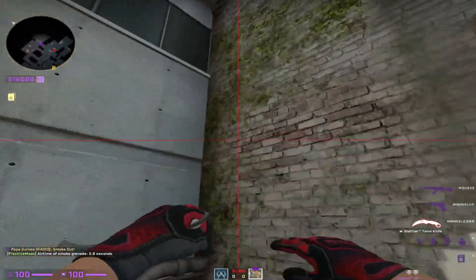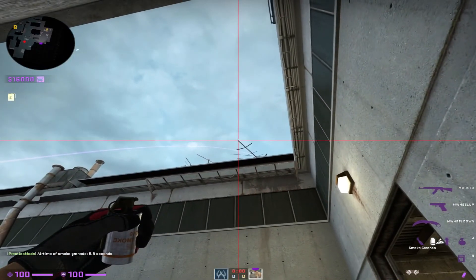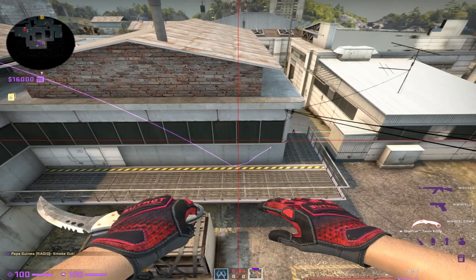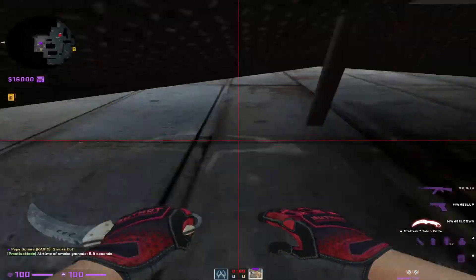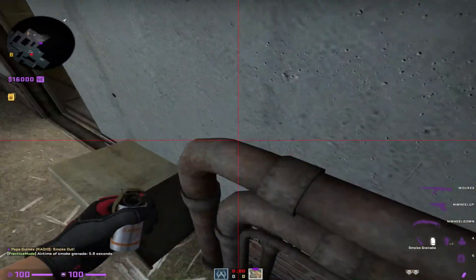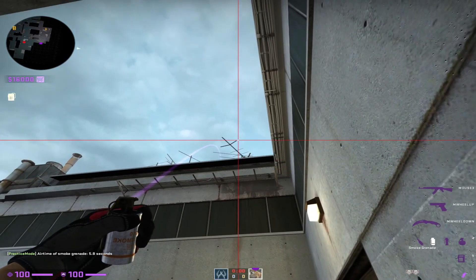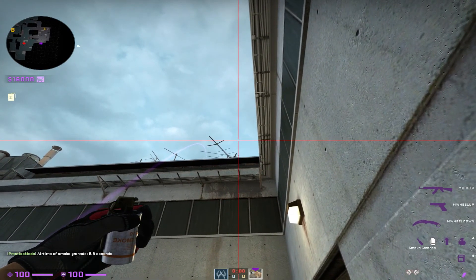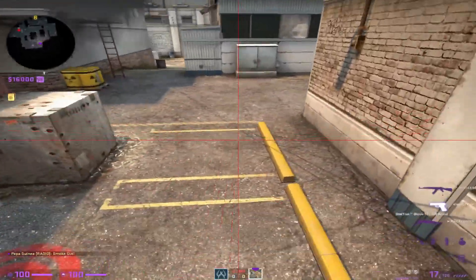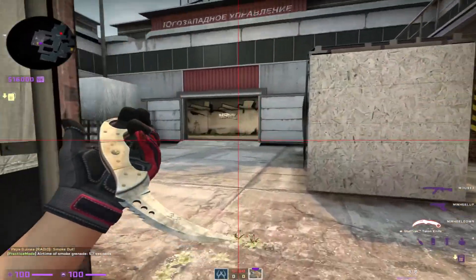Back outside. Line yourself up in this corner. Aim right here. Left click. That'll get a smoke off cap. Easy enough. Back on top here. Get on top here. Line up this line with this line right here, right in the middle. Left click. That'll get a smoke off default. Yep, default plant. Simple enough.